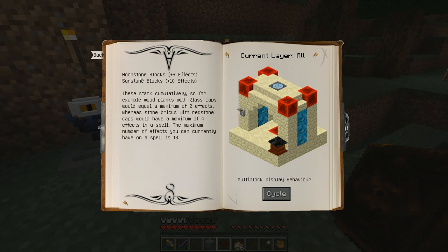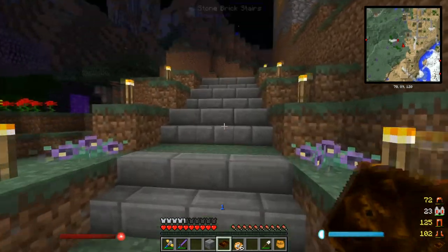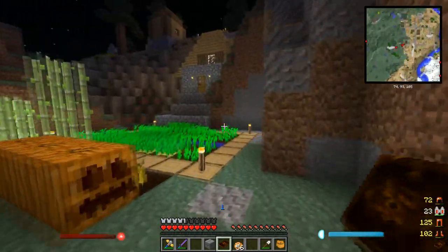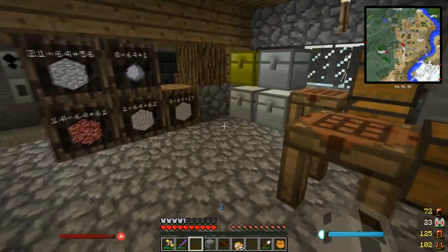And then there's moonstone and sunstone as well, which I don't have any of. This structure is shown made out of sandstone, but I think what I'm going to do is use nether bricks — that'll give us plus three effects. So I'm going to make it out of nether bricks and lapis blocks. I've got to craft up some nether bricks, nether brick stairs and stuff like that.